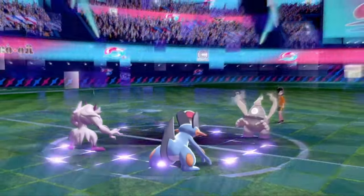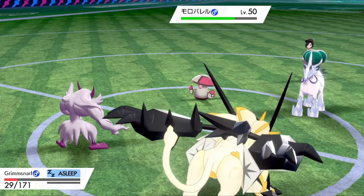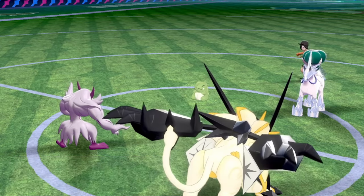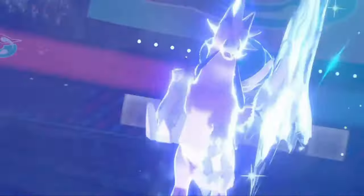In all VGC formats, speed control is handled in a number of possible ways. Hyper offense teams like Tailwind, weather-based teams use Pokémon with abilities like Swift Swim and Chlorophyll to move fast, or even just using moves to slow the enemy down, like a Regieleki's Fast Electroweb, or a Prankster Thunders clicking Scary Face and Thunder Wave.